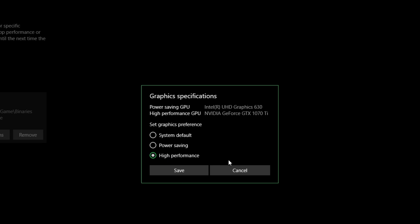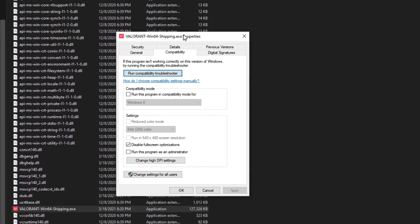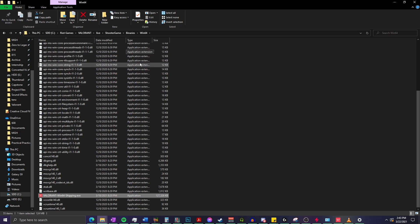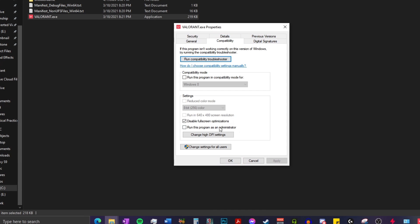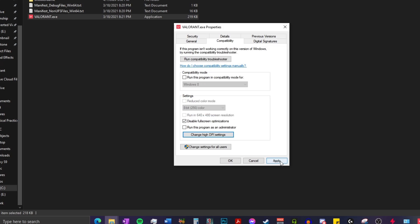While in the Valorant folder, right click on valorant-win64-shipping.exe and hit properties. Check off disable fullscreen optimizations, then go into compatibility and check off override high DPI scaling behavior, with scaling performed by application. Return to the original Valorant folder, click live, and perform the same steps on valorant.exe. These properties stop Windows from using default fullscreen optimization settings, which helps reduce input latency and boost your FPS. Combining all of these tweaks optimizes both your PC and Valorant to maximize your frames.